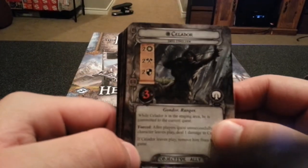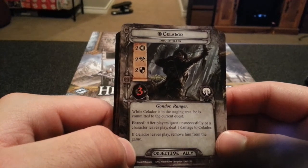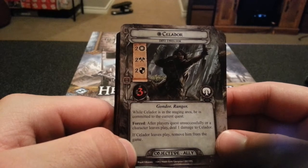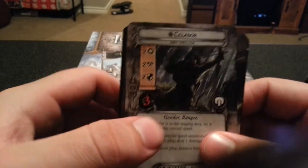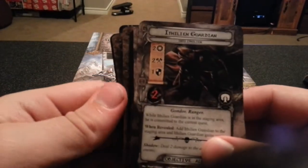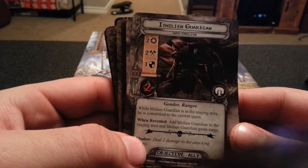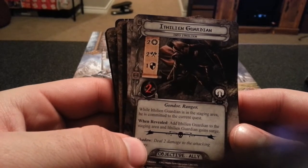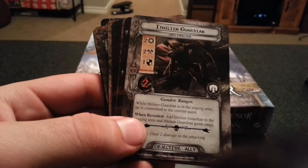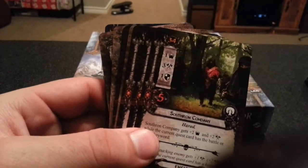Next, the ally Celador. While Celador is in the staging area, he is committed to the current quest. After players quest unsuccessfully or a character leaves play, deal one damage to Celador. If Celador leaves play, remove him from the game. And we have the Ithilien Guardian — while in the staging area, he is committed to the current quest; when he leaves, add another Ithilien Guardian to the staging area and that guardian gains surge.